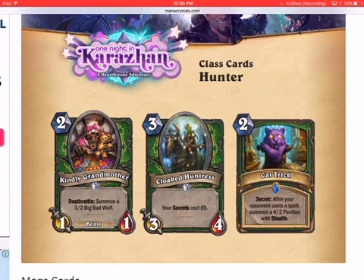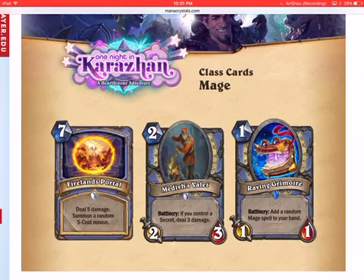With Cloaked Huntress you can play every single secret for zero in the same turn, which is insane value, and the stats are the best for a three-mana card. The secret Cat Trick gives mixed reactions — after your opponent casts a spell, you summon a 4/2 panther with stealth, which is jungle panther value at three mana. But I'd rather play Bear Trap since it has taunt, and Cat Trick doesn't give much tempo.